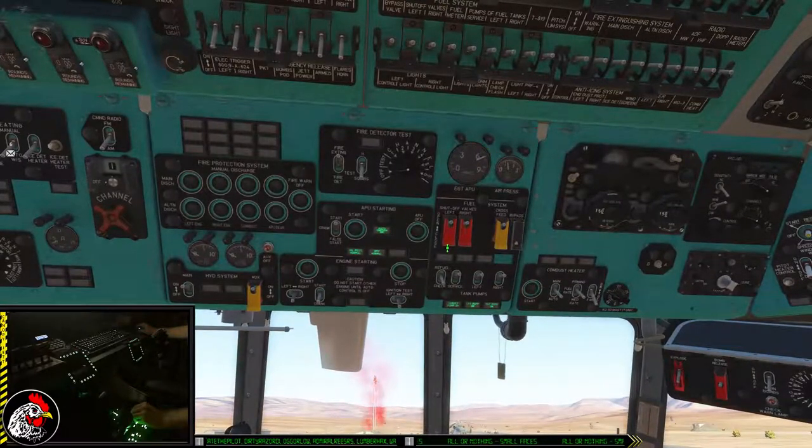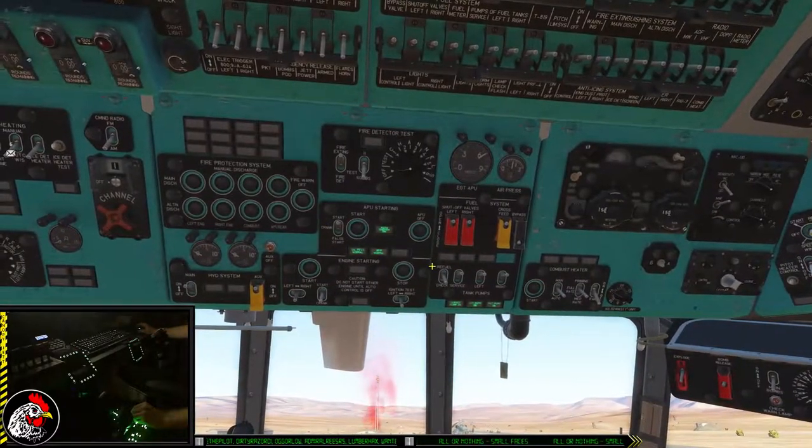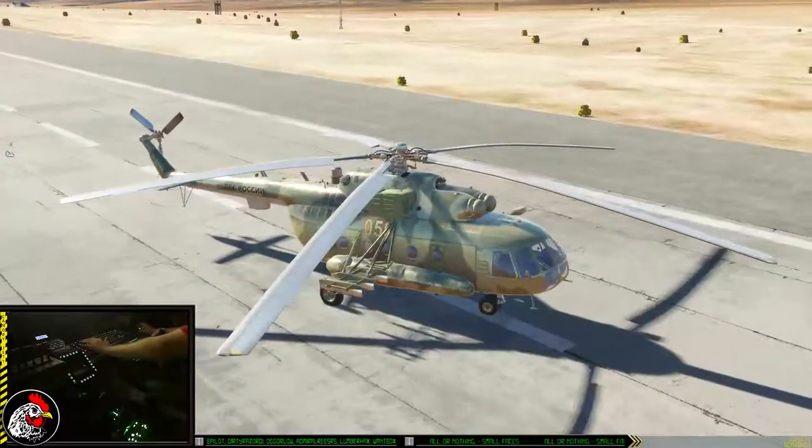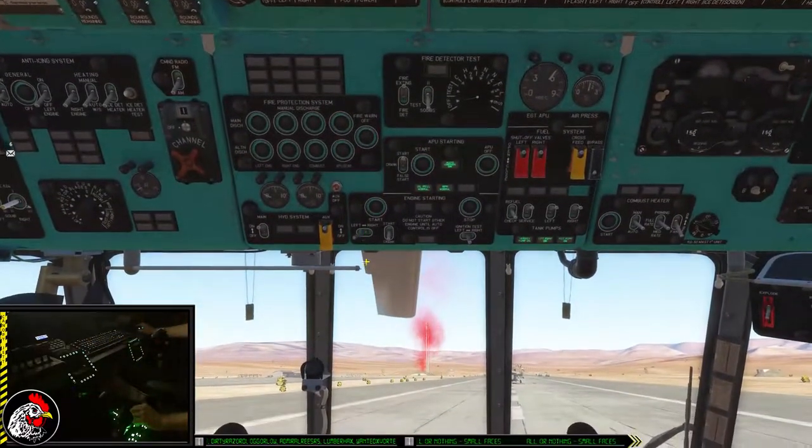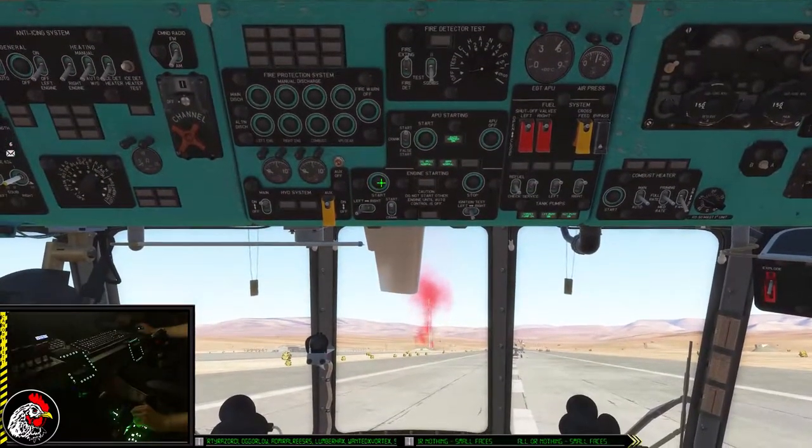Starting my APU — I'm going to see a temperature rise here past 600 degrees Celsius. My APU is good to go and I can start turning on my two turbine engines on top of the helicopter. I'll start the left one first.